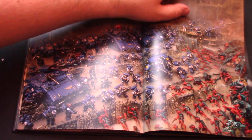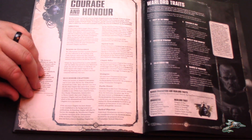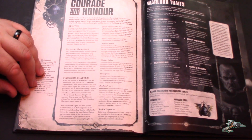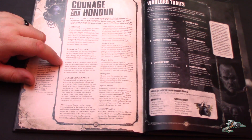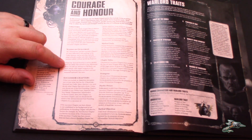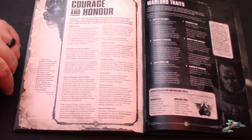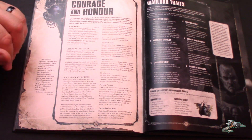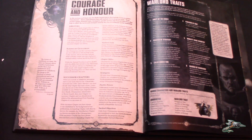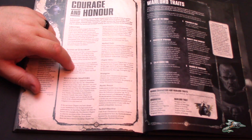Get to the stratagems page. There's one in there that's so exciting. We've got Sons of Guilliman — this is the rule they previewed that gives units the ability to not count as moving when Tactical Doctrine is up, which is really cool. Ultramarines, more than any other chapter we've seen so far, have many abilities to manipulate what doctrine is going on.